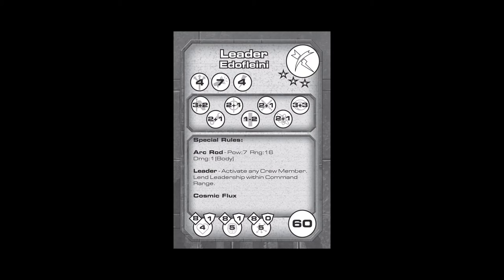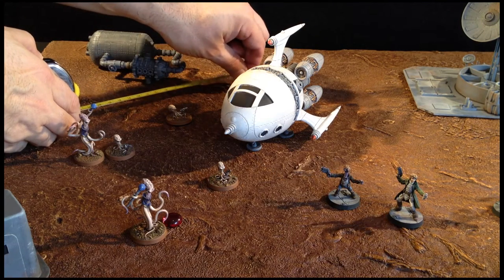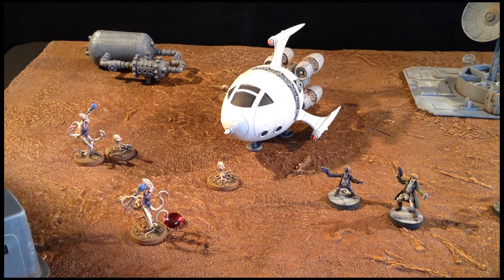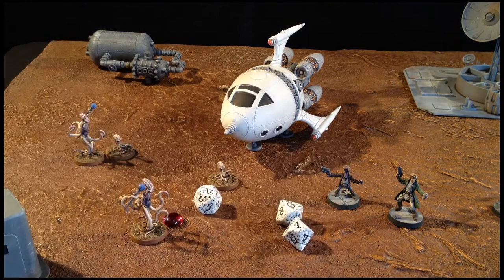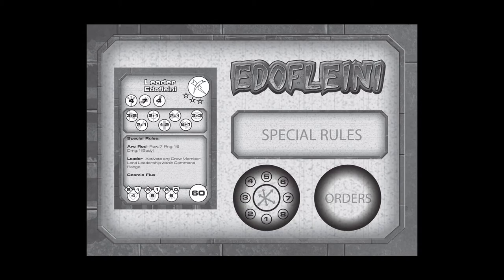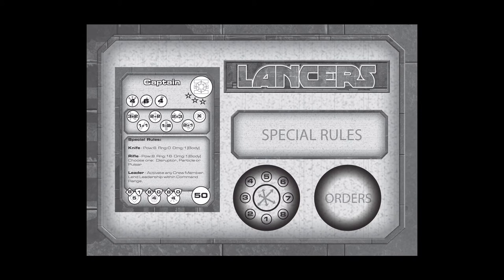The Edo player then activates the leader that just took a wound. That leader uses its command rating to activate three spawnlings — one of which moves towards the Lancers, while the other two try to sneak around the scout ship in hopes of surrounding their enemy. The leader and the spawn lane both take a shot at the first mate and score enough successes to remove him from play. The lost spawn lane isn't significant enough to increase crew disarray on its own, but if more losses occur it could be a problem for the Edo. Losing the first mate is a significant loss to the Lancers, and their crew disarray increases by one.